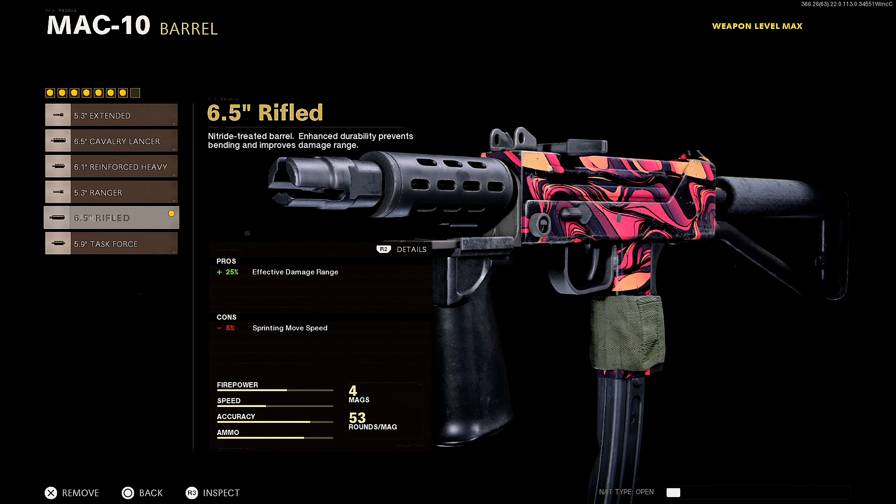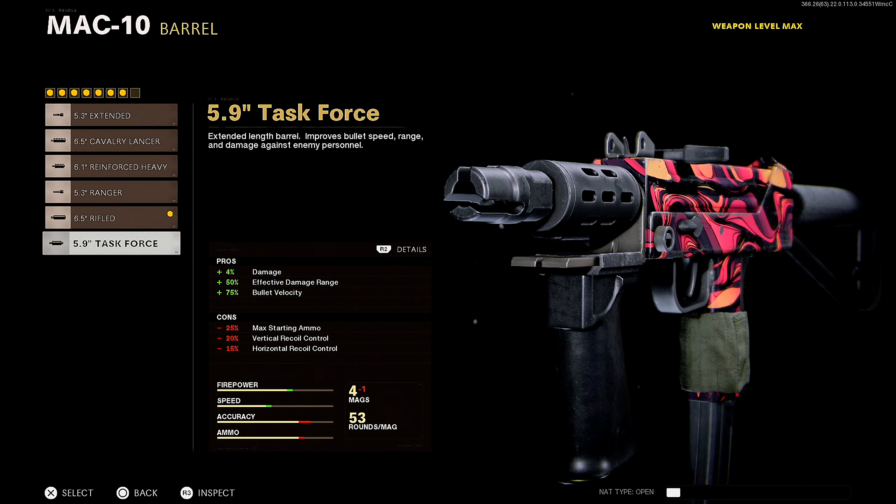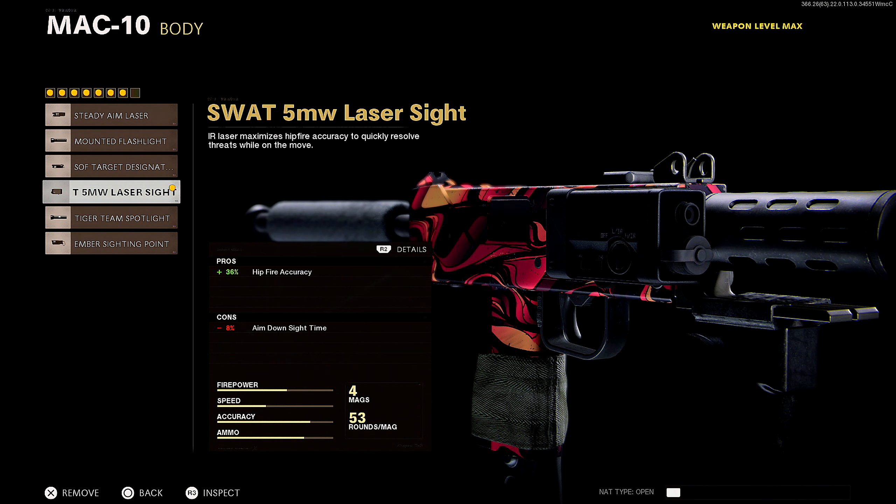Next up for the barrel, we're rocking the 6.5 Rifle for 25% effective damage range. This is going to make the gun more consistent at longer distances — your time to kill is going to be a lot more consistent. The 5.9 Task Force adds 20% vertical and 15% horizontal recoil, so while it may add some damage, it's just not worth it — at least if you're playing Cold War. Warzone, again, that's a different story.